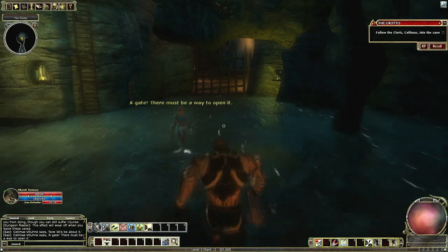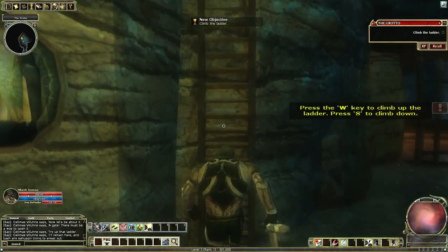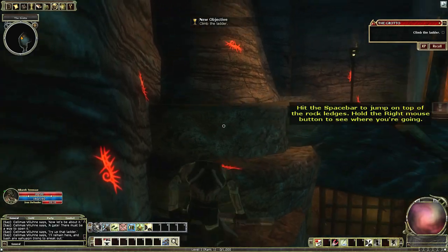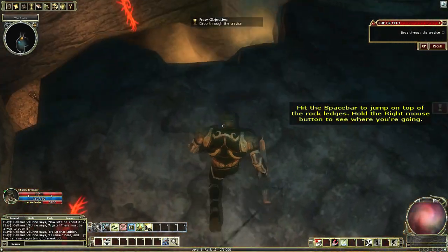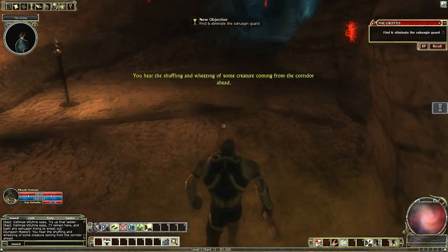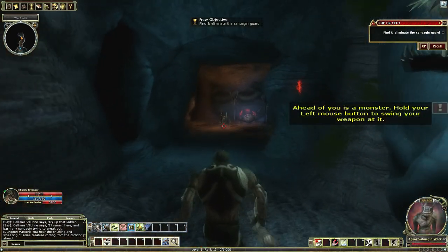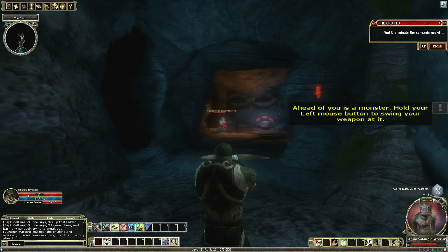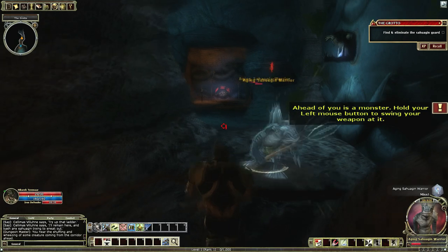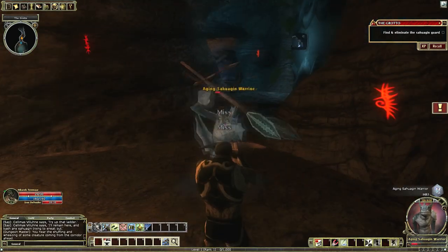A gate — there must be a way to open it. Try up that ladder. I'll remain here and bash any sahuagin trying to sneak out. So you just ladder up and over. Space bar to jump. You hear the shuffling and wheezing of some creature coming from the corridor ahead. Got my crossbow loaded.